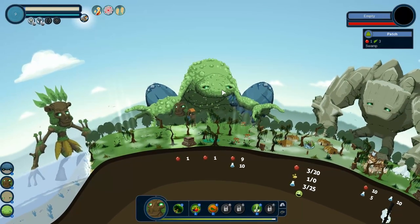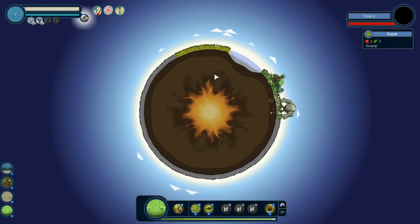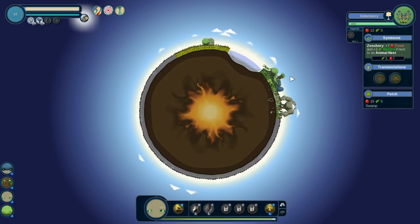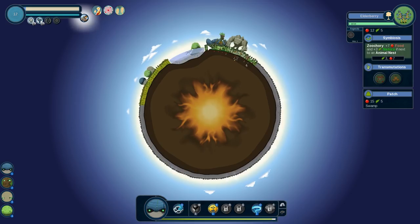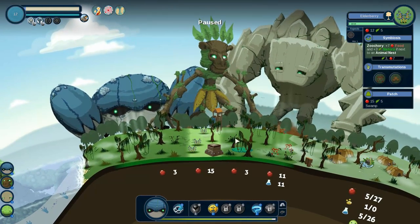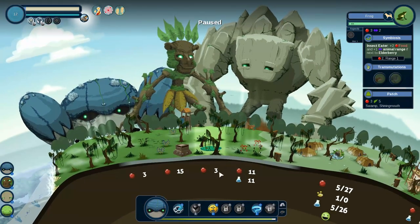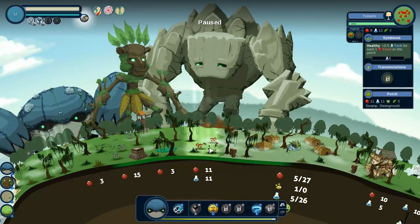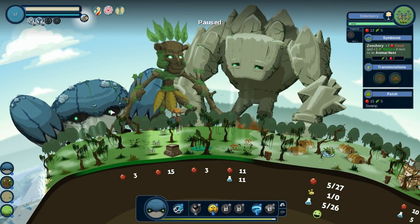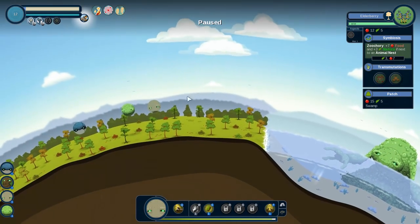Before my forest giant heads over to do stuff over in this other place, we're going to take that last opportunity to build an elderberry there. And then let's get the rest of our giants moving so that we can start working on this town. You'll see I put down that elderberry, and suddenly these guys are gaining more food — they had one, now they're gaining up to three. Pretty nice. I like having a variety.